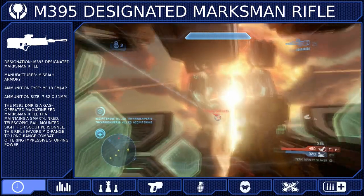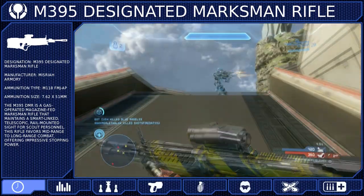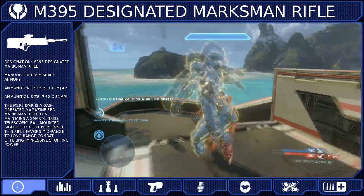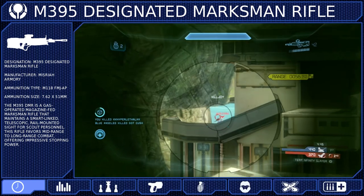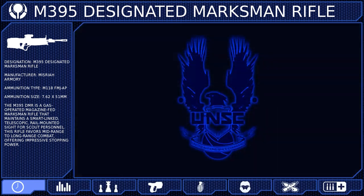It was an instrumental part of the defense during the Battle of Reach. After the Human-Covenant War ended, Misraya redesigned the DMR into the M395. While very similar to its previous iteration, it now has greatly increased recoil control and accuracy thanks to a heftier stock, an extended barrel, and a muzzle brake. It is a very well-balanced rifle that is effective at a variety of ranges.